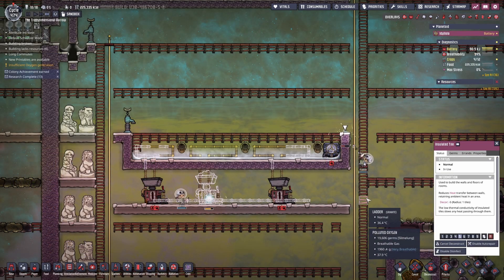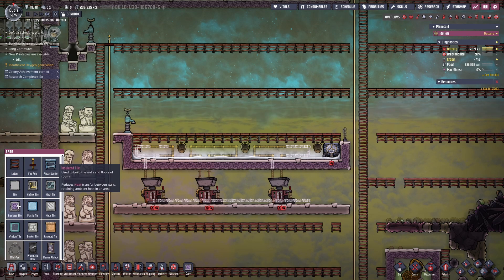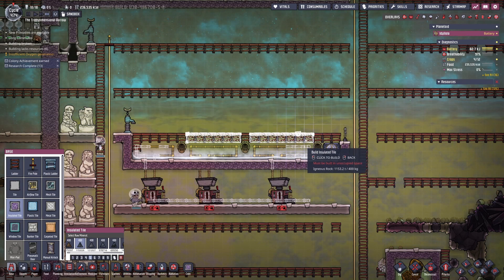The metal refiners draw a lot of power so they can be plugged directly into the power loop within the industrial brick. I want to speed up the process of adding salt water to the steam room, so I'm going to build a roof with more bottle emptiers up there.